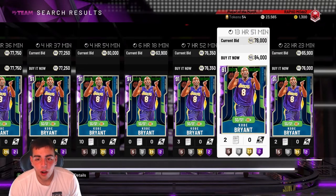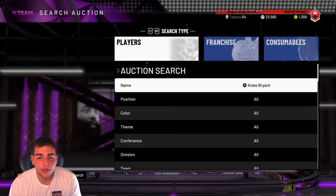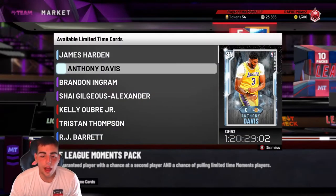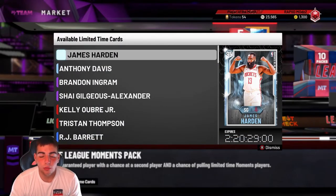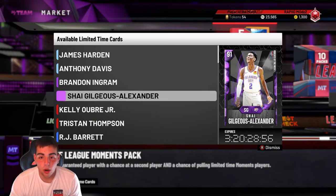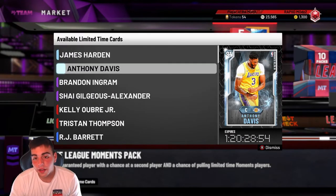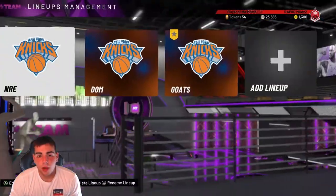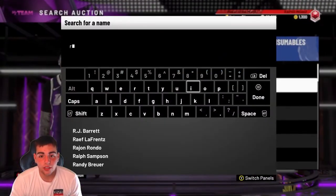Everything's crashed right now because of moments cards. These moment cards absolutely destroy the auction house, and the new moments of the week featuring Trae Young are a big reason why the market has crashed. You have to keep that in mind when making buying decisions.